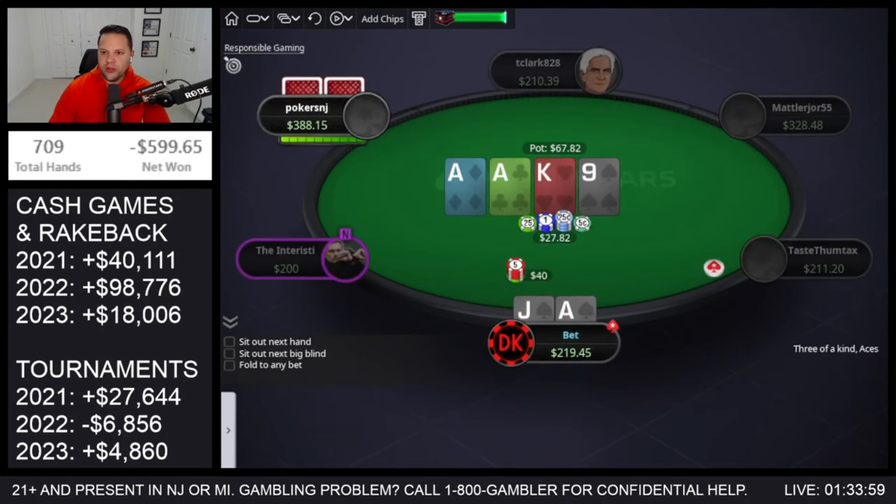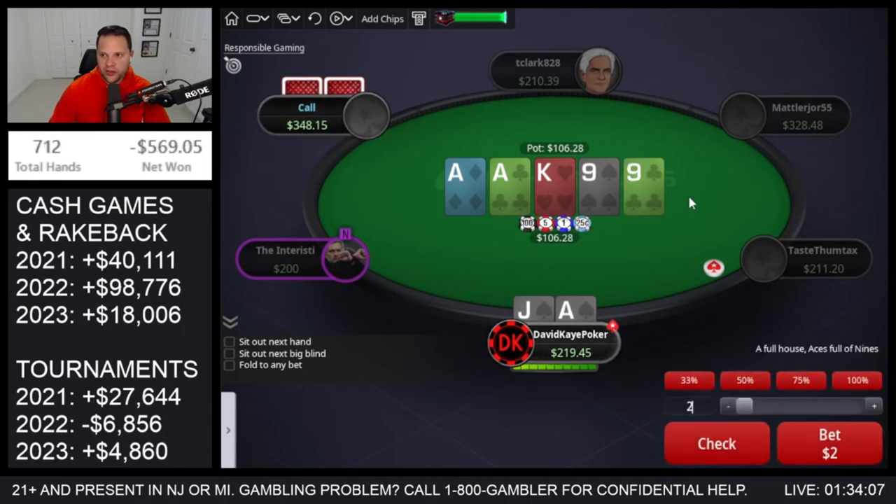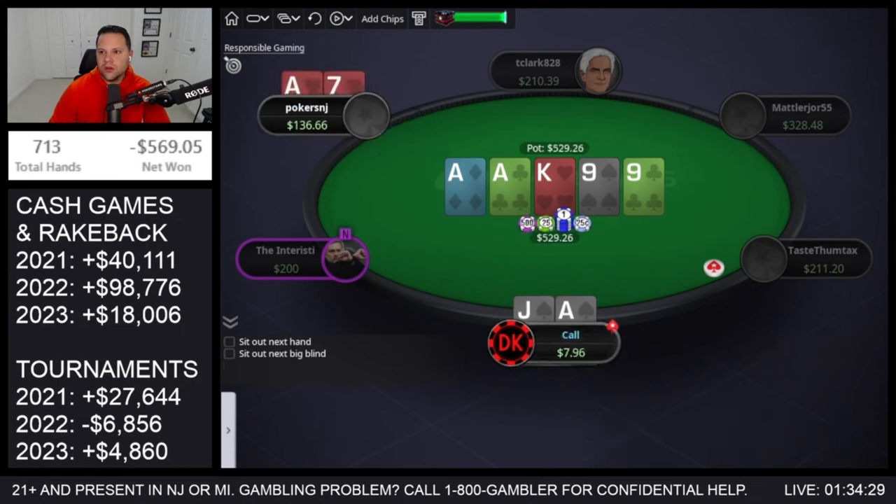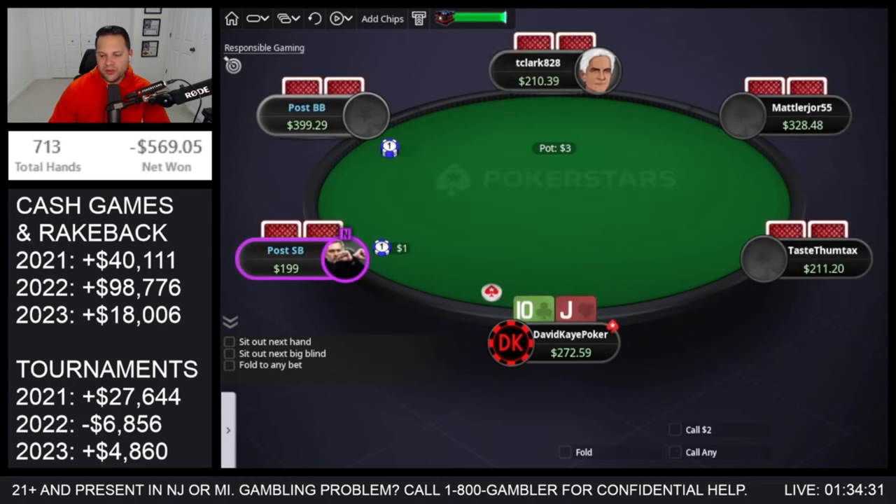Opening, check-raise against the limper, they call, bet flop, over-bet the turn trying to target all their ace-x. It's a bad river. I'm going to go small — it's not a balanced sizing at all — to have king-x still call and sometimes induce them into doing some crazy bluff, but mostly just trying to make king-x call. We end up with an ace-seven and chop it up. Pretty unfortunate — I was set up really well after the turn.